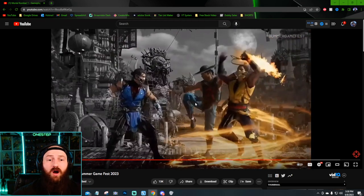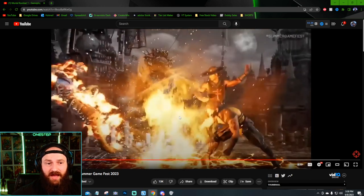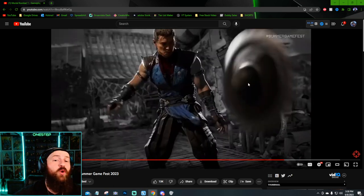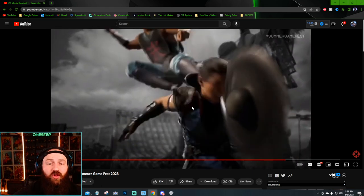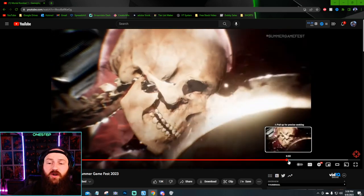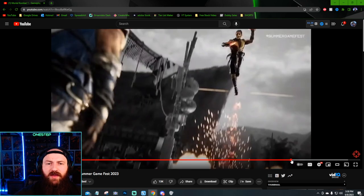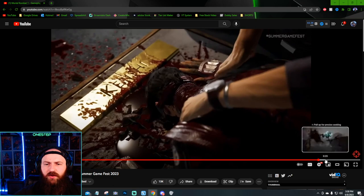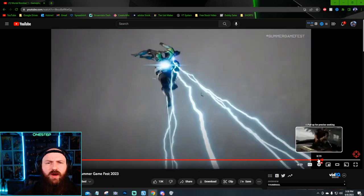Scorpion and Kung Lao team up — awesome combo, love to see that. That was the start of an X-ray or super. Scorpion is the main fighter so his cameo fighter Kung Lao starts the super first, doing Kung Lao's part. So no matter who you play, if Kung Lao is your cameo fighter this is how he'll start your super. Then the X-ray part hits — bada bing bada boom — and Scorpion comes in to do his part of the super.